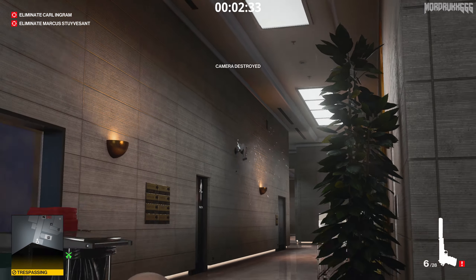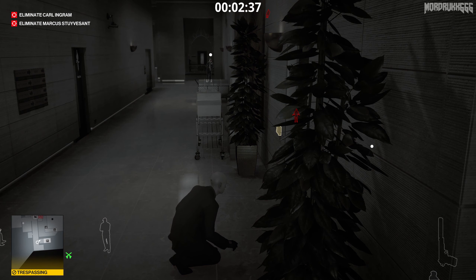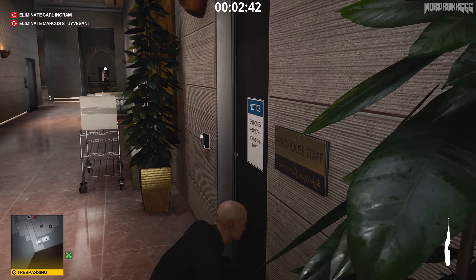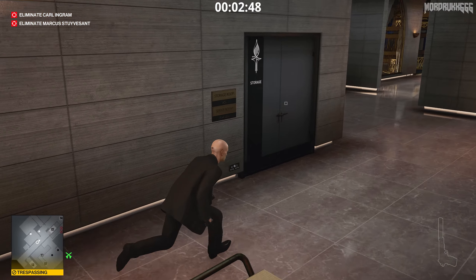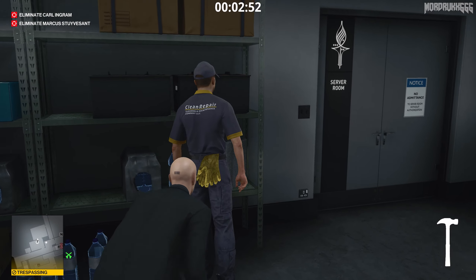Once you get up here, go ahead and unlock this window. You can take out the security camera just for good measure. While we're waiting, unlock this door with the lockpick. Now that the guard has moved, go into this maintenance room and then just knock out this guy.